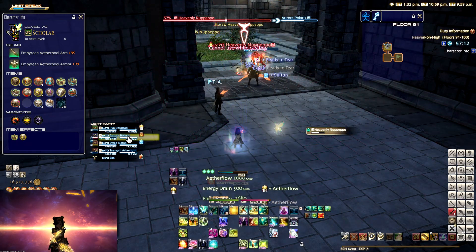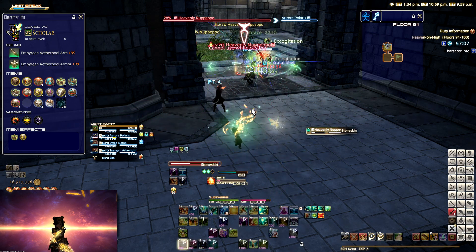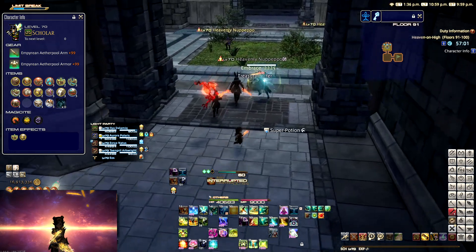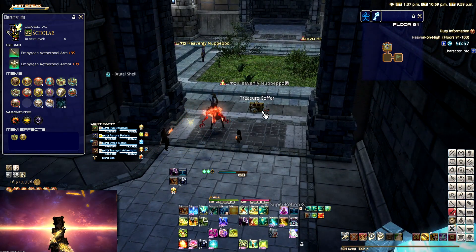So what you do is you use the Concealment, everybody spreads out across the floor. Once everyone is in position, we use the Pomander of Petrification, all the monsters get petrified, and then we just one-shot them all and clear out the floor like that relatively quickly. There are, of course, a bunch of other Pomanders as well.